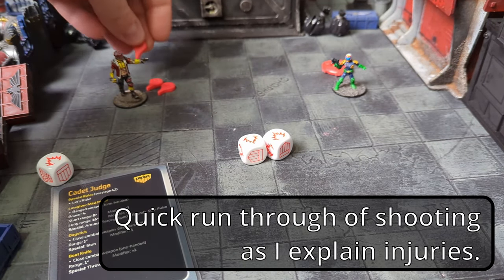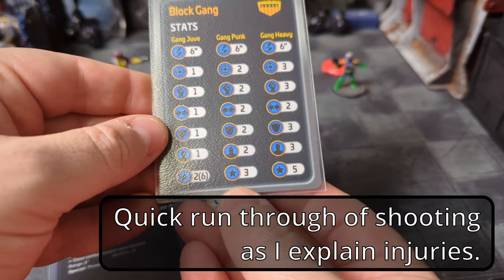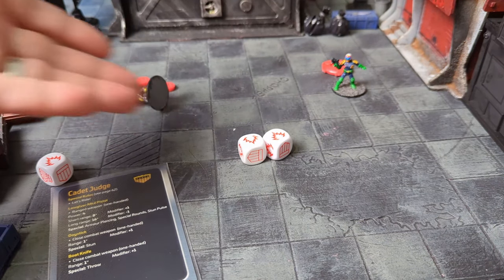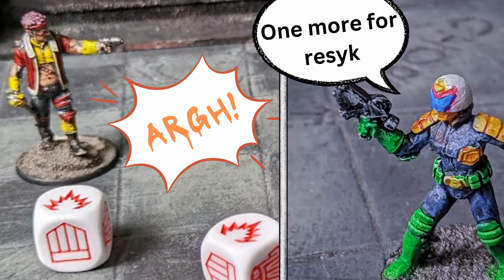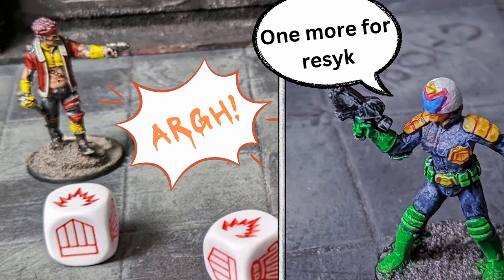If the model has so many stunned and/or injury markers that its cool stat is reduced to zero, it counts as incapacitated — meaning it's unconscious or dead and at least temporarily out of the game. Models that are incapacitated do not put their action chips back in the bag and can take no more actions. Some armory cards, big mech cards, or certain skills can be used to retrieve the model, so please leave them on the table.